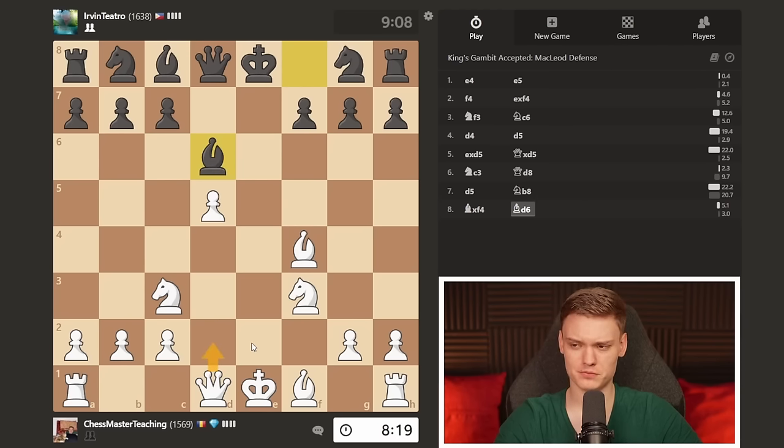He just develops. I could take, but I find Qd2 to be a little bit more natural, getting ready to take and preparing to castle. Against a check we can simply block with the bishop. Just trying to keep up the leading development and hopefully that's going to allow us to transition into some kind of attack — because if we don't make use of the leading development, it's something that can evaporate very easily. Knight to f6; I'm just considering long castle.